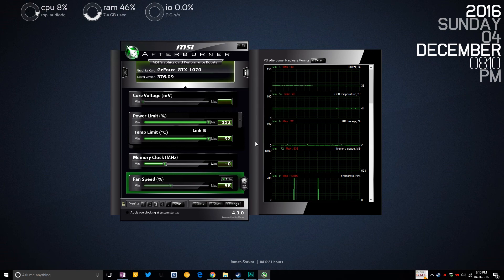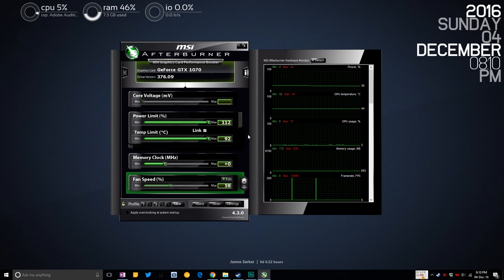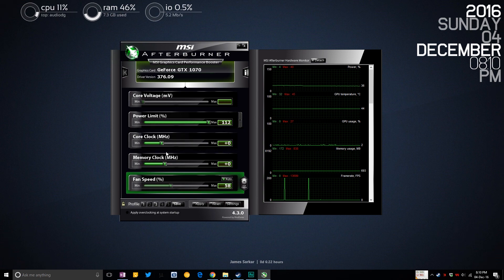We're talking about conservative overclocks — nothing dangerous, something you can maintain long-term while getting more juice out of your card. So what you do: once you set the power limit to 112%, uncheck the link between power limit and temp limit. Keep the temp limit at 83°C where it was at base. Now you have power limit at 112% and temp limit at 83°C — done.